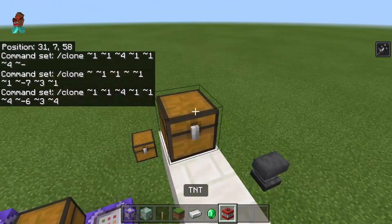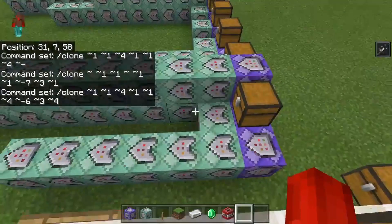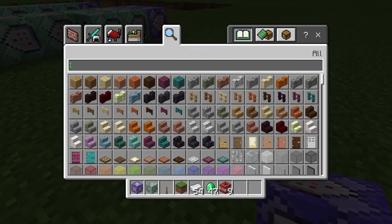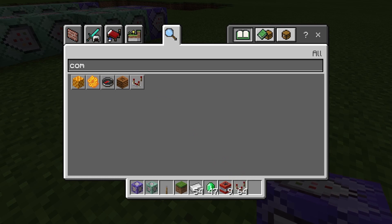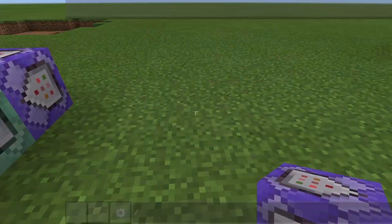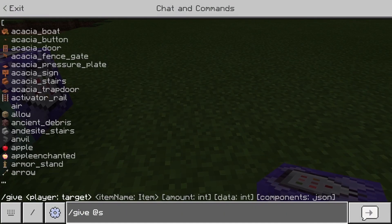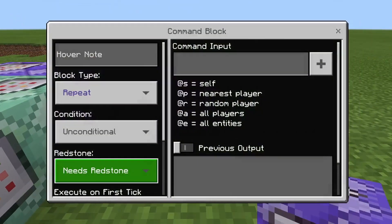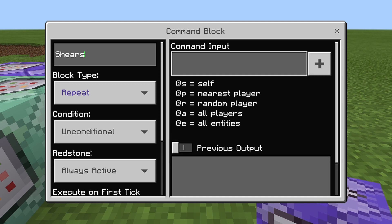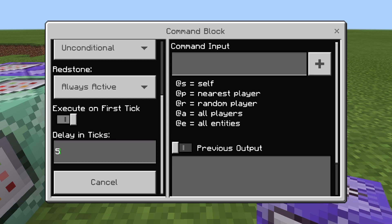Now just to buy ourselves the permashears — okay, we got permashears. Here's how we're going to do this one. So we're going to get ourselves a comparator, and we're going to have a repeating and a chain command block. We probably don't need the comparator, but here's what we're going to do. It's going to be shears. What we're going to do is we're going to put a delay of ticks of five on this.